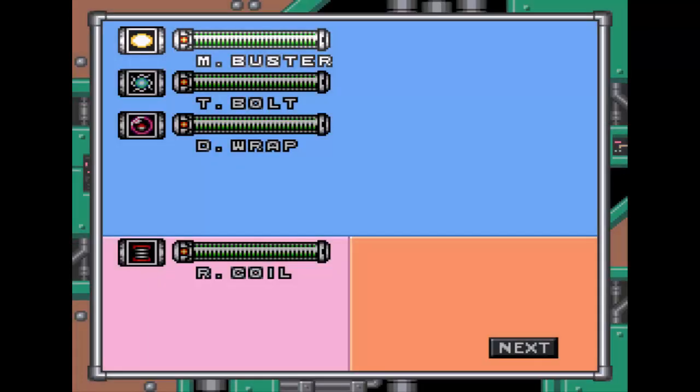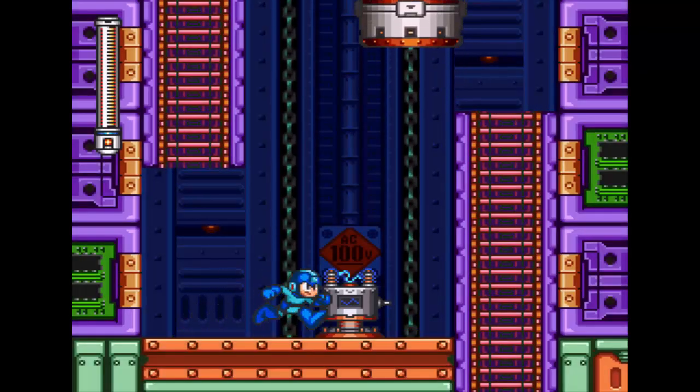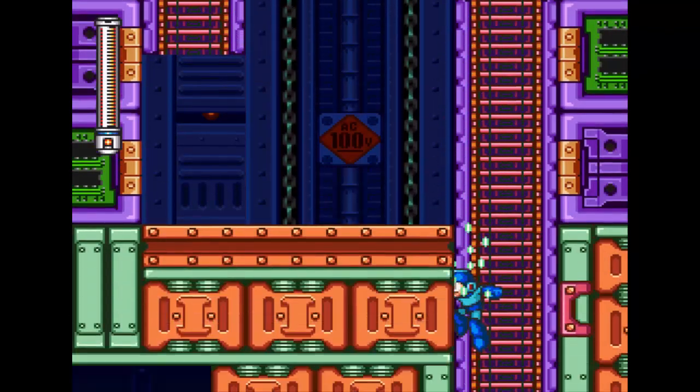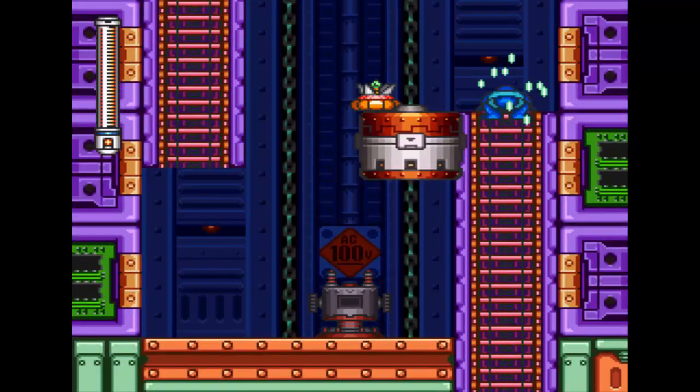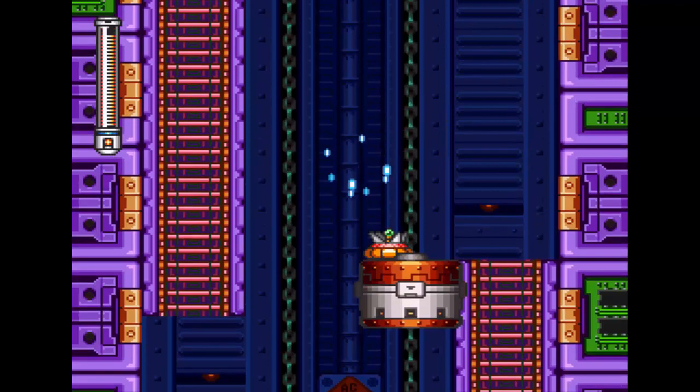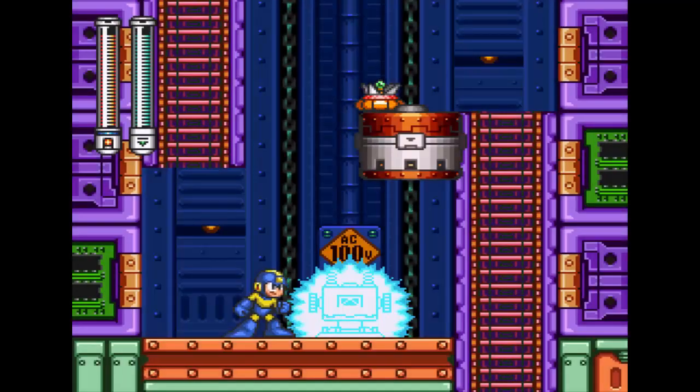So here we have a machine. Why don't we use our new power to power this machine on and see what we have to deal with here. Oh shoot, I didn't mean to fall. It's okay, I think the machine - I do have to turn the machine on again. Damn it. I didn't mean to fall down, though.